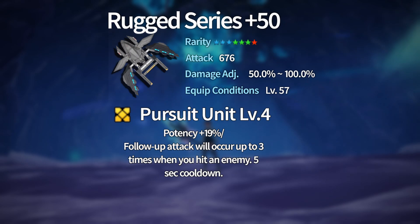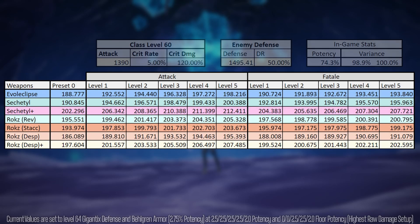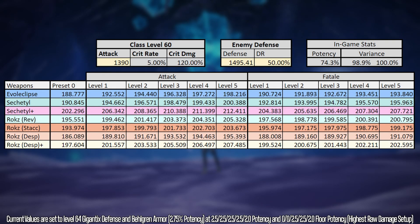Now let's dive into damage calculations to see which weapon series have value compared to others. I am using the attack stat from a level 60 Fighter — you can find that on the NGS Verification Data Storage Google Doc, linked below. I'm also using the enemy defense of a level 64 Gigantics, from the Bestiary Google Doc, also linked below. On top of that, I'm using the new Belgrin armors with 2.75 potency and our highest raw damage capsule setup.